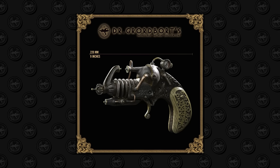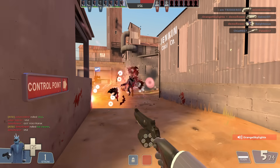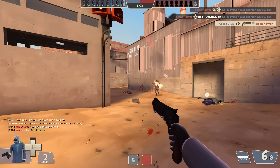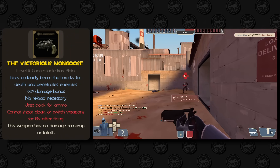Speaking of laser revolvers, the Victorious Mongoose looks exactly like something Spy would carry around — it also sounds like a great name for a scout pistol, which I guess is how it goes sometimes. The Victorious Mongoose is classified as a concealable ray pistol, so since this supposedly shoots rays instead of lasers, I figured these weapons should break the Pomsen formula and do their own thing instead.